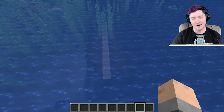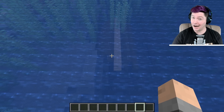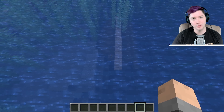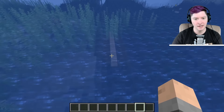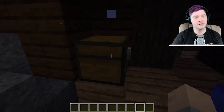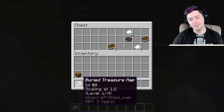So here we are inside of Minecraft. If you're watching this video, it's probably because you already have a heart of the sea. But on the off chance you don't, here's how you get one. Around Minecraft, you will find these shipwrecks. Inside of the shipwrecks are treasure chests, and inside of the treasure chests are buried treasure maps.